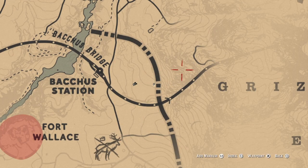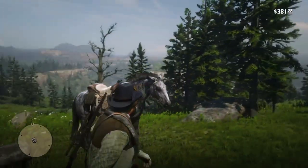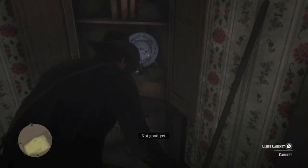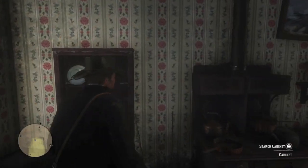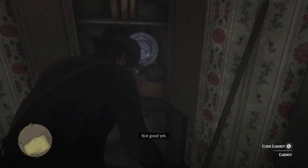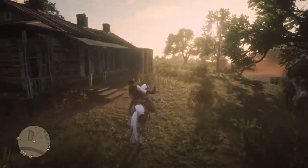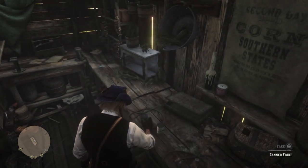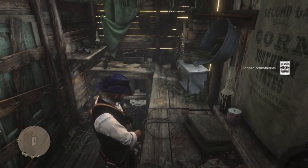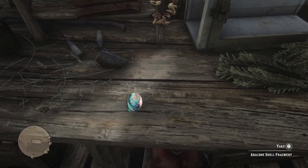Here's your map — east of Bacchus Station. And there's your coat. But as long as you're here we might as well craft the legendary bison horn talisman. We will need a silver earring, which you can rob from female NPCs or find in random jewelry drops. Arthur found one at Herr Robles at his ranch in Painted Sky — very valuable. Then we need the abalone shell fragment. It's a very pretty shade of blue.